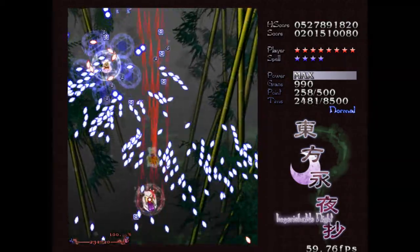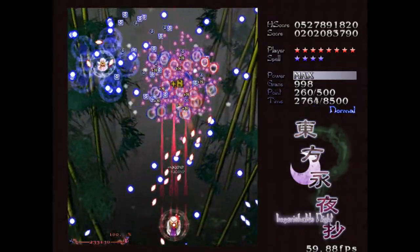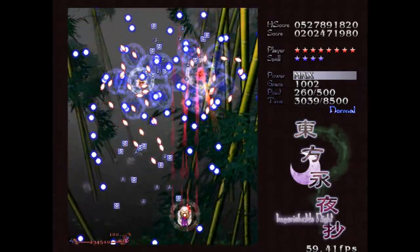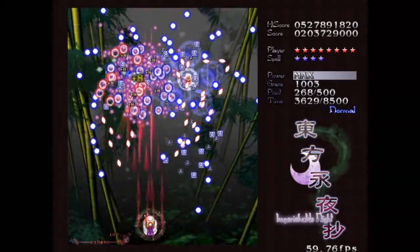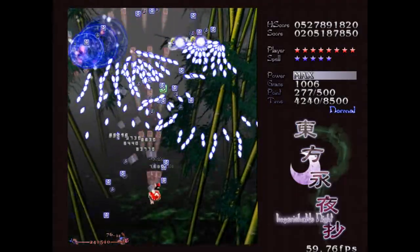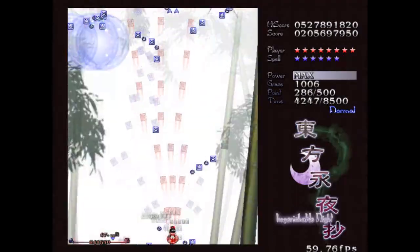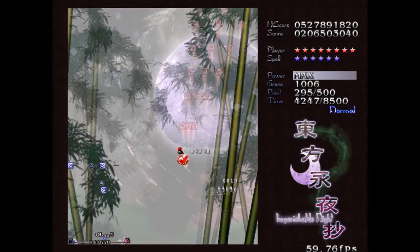Now then, for this stage, it's kind of when the game starts to get serious and starts actually throwing a lot of bullets left and right. But don't get alarmed - it's actually still pretty easy. They're just throwing bullets to try to intimidate you. As long as you keep a level head and don't panic, you should be totally fine. And of course, it helps that I have a huge spread and homing bullets - but that's why I love this team.